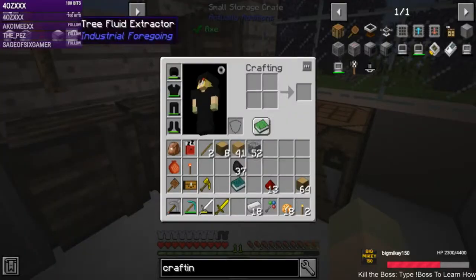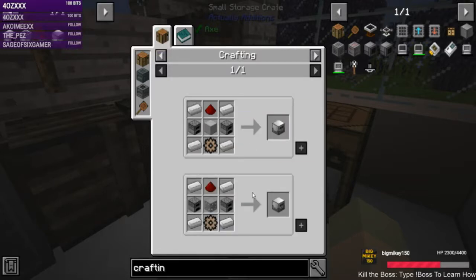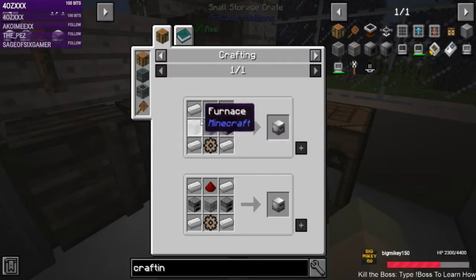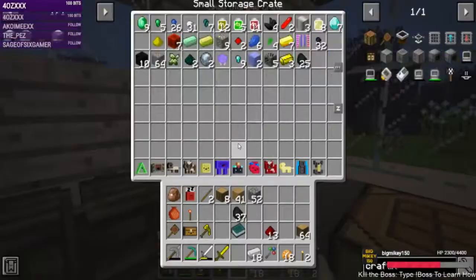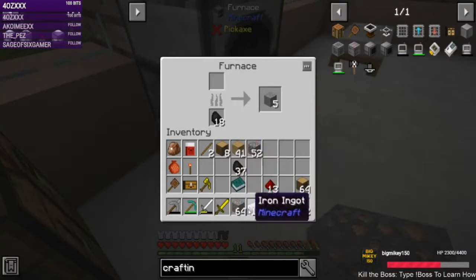Now we've made this. The next thing we need to do is make a latex processing unit — two more furnaces, some more iron, and a machine casing. More iron. Do we have the iron? Yeah, we just need to get it smelting.